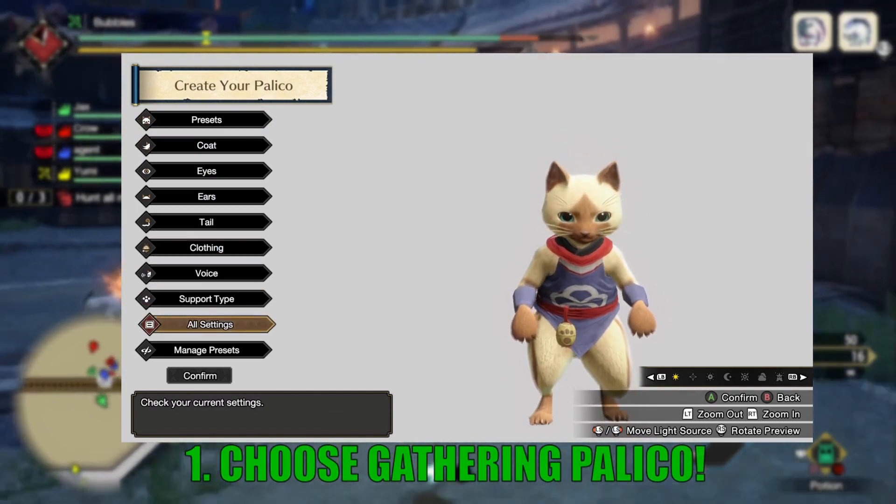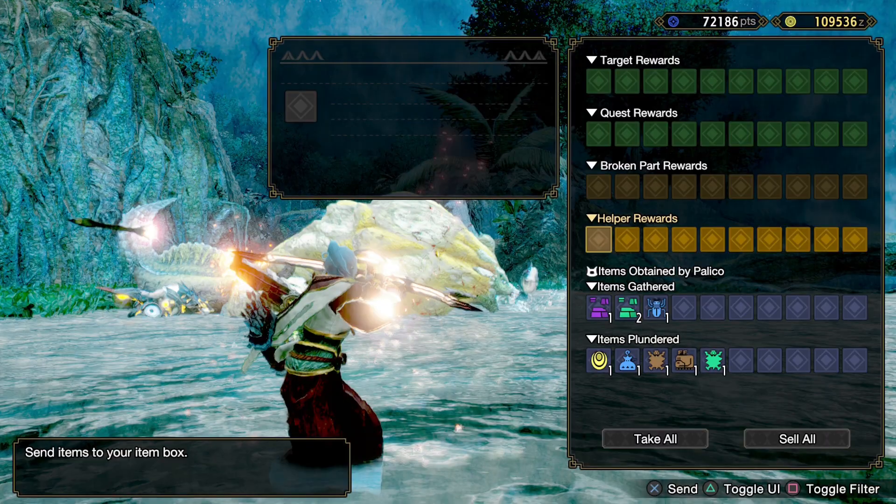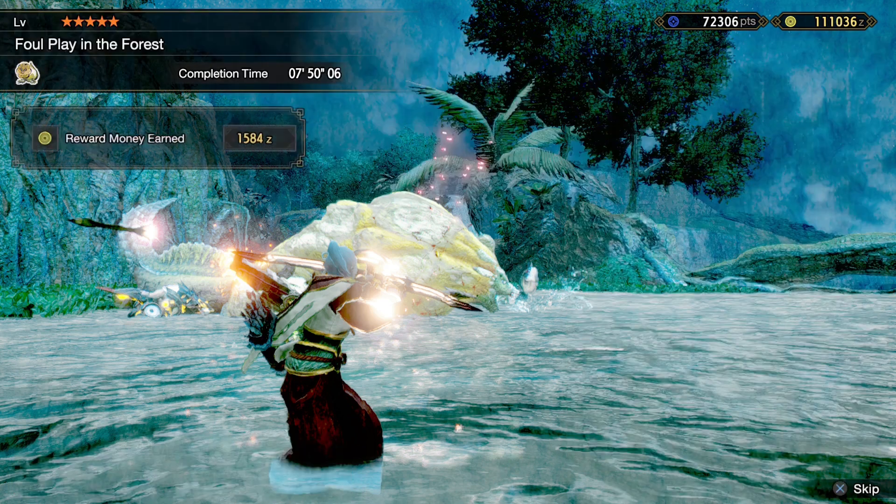Number one: do yourself a favor and choose to gather a Palico. It will help you tremendously with gathering materials both from the monster and the field.